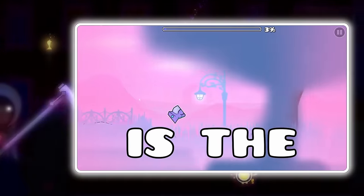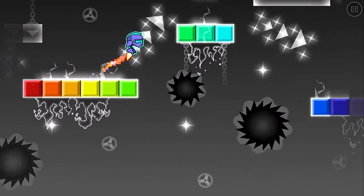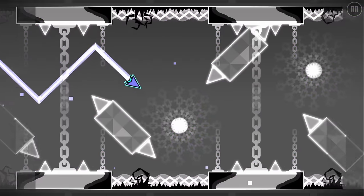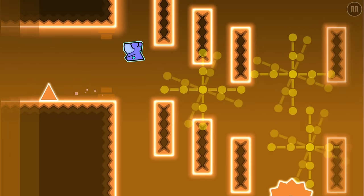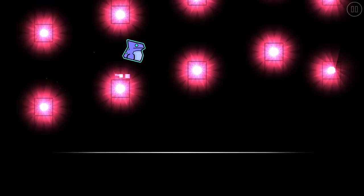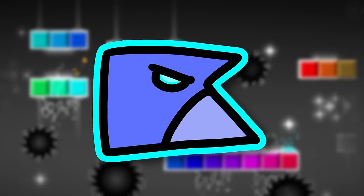Around a year ago, I created a video on the easiest level with a very difficulty, where I briefly touched on the easiest demon, with one of the possible candidates being Platinum Adventure, which didn't age too well in all honesty. Platinum Adventure suffers from some peculiar choke points, likely due to its early release in update 2.0. The level is filled with random difficulty spikes and poorly executed memory segments, especially in the robot part, which makes the level fall apart.